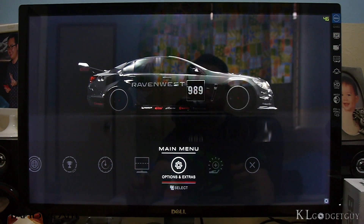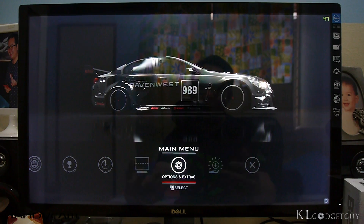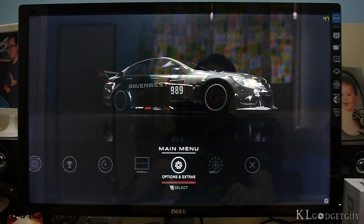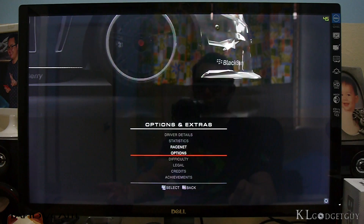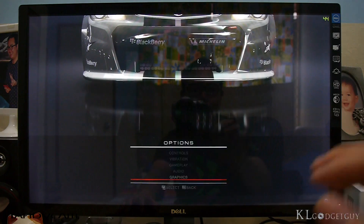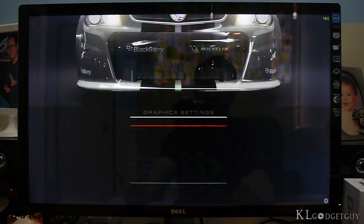This is the first game we are going to test — Grid Autosport — which many racing fans will love because it's one of the best racing games with the most realistic graphics on the PC platform. Before I start, let's check out the graphics settings in the options. Let's go into options, then graphics. Let's check out some of the advanced quality settings in the game.